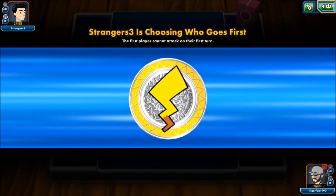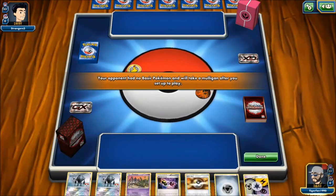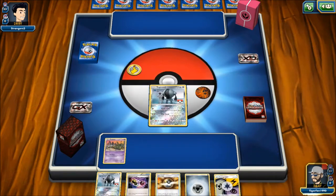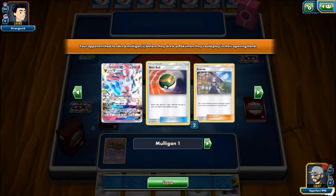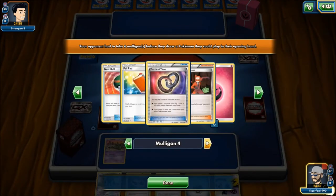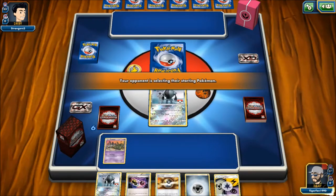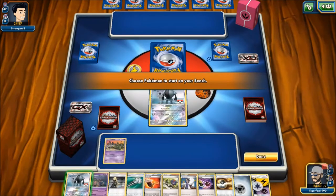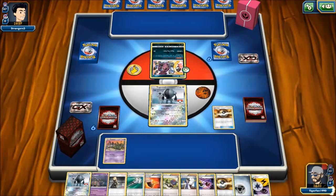We lost the coin flip, or maybe opponent let us go first since they had no basics. Six mulligans — it's Sylveon. Not happy about this matchup. Opponent is probably playing Sylveon with Zircatree since they have Lightning. We go first, Ultra Ball discarding a Registeel and Steel energy to get a Lele and set up with Brigette.